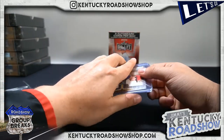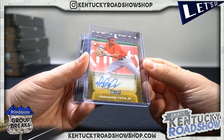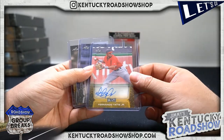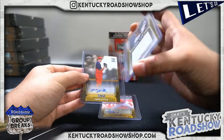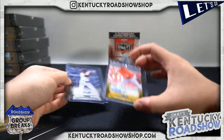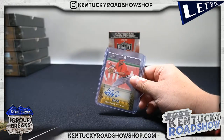We're starting off on a heater with this one too. First card — Fernando Tatis auto! Dang, look at that. Scotty, congrats, that is awesome, wow. Carson Taylor auto, and Luke Little. Can't be mad at that. Wow, that's awesome, that's really cool.